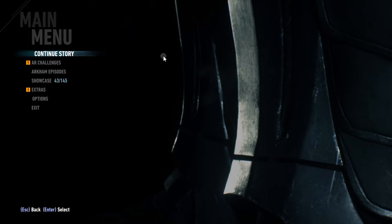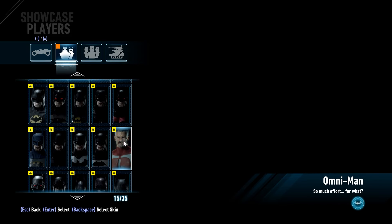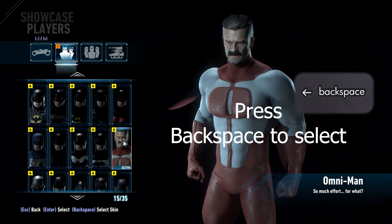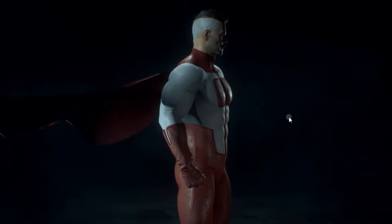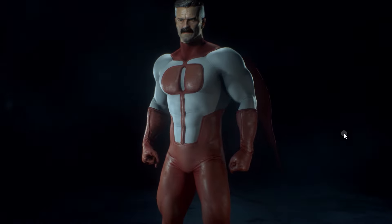Now let's run the game. To get the character from the Showcase, find it and select it. That's it — now you have it. You can play with it. Enjoy! I also put the mod links in the video description, as well as the link to the Batman Arkham Knight page on Nexus Mods.